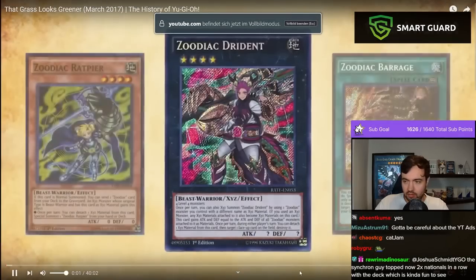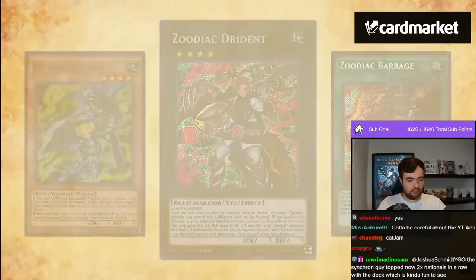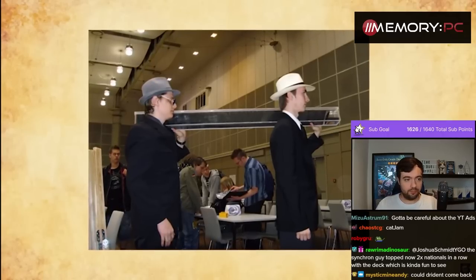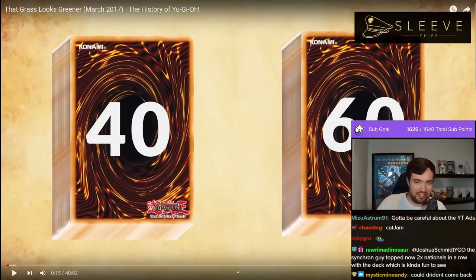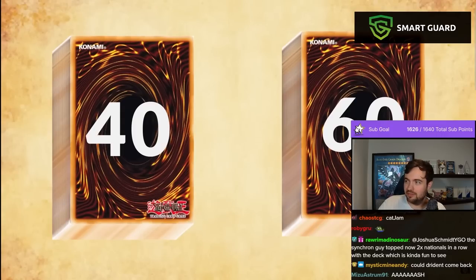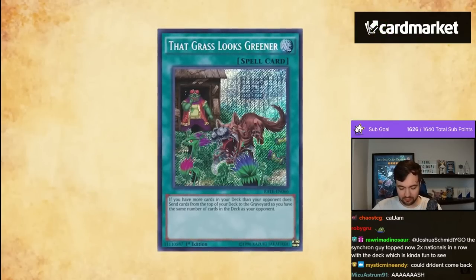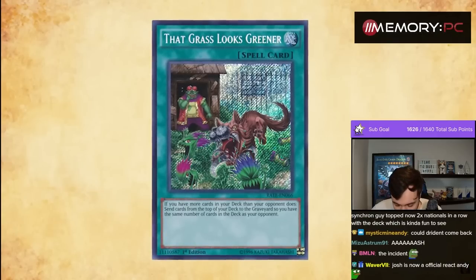Zodiac continued to dominate the format, but an ideological shift was occurring within the competitive landscape. Throughout most of history, Yu-Gi-Oh has had a 60-card upper limit for deck building, thanks in part to a particular incident where two German dudes showed up to German Nationals with a deck containing 2,222 cards. Players were never incentivized to build larger decks because players always valued consistency more than anything. This would all change with the release of a single card: That Grass Looks Greener.